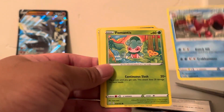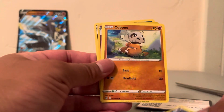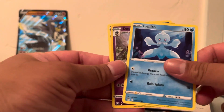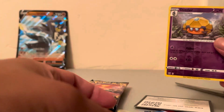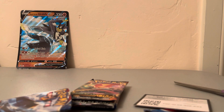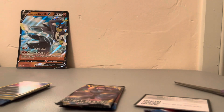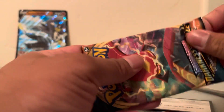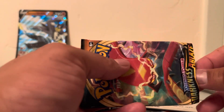Got our energy card first — that's always expected. Then a Zubat, a Kubfu, a Dottler, and a Slowbro. I like Slowbro — I like the Pokémon, so he's kind of a fun guy to look at when you evolve him out of Slowpoke. That's the first time I've ever opened a Slowbro, which is kind of cool.